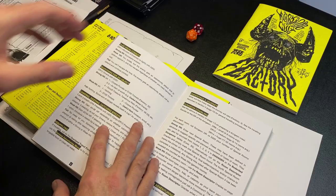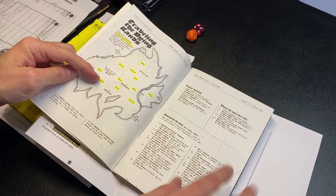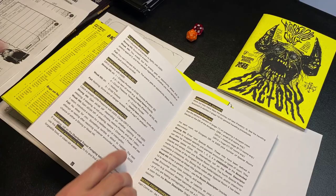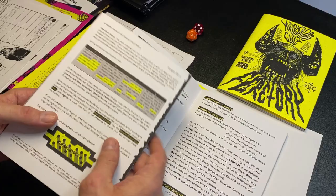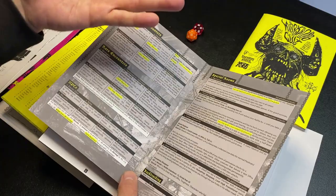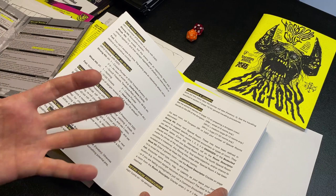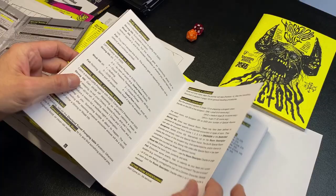Undertake a Journey is how you do overland crawls — you come back to the Ferretory, use the map to figure out how many days you need to travel, and roll for random events along the way. The dungeon crawl rules for Solitary Defilement are really simple: most dungeons have four special rooms and you're trying to find all four. The fourth special room is your objective room — where your boss or goal would be. As you progress, it becomes easier to find the next special room. Normal rooms use the oracles to generate what the room is, how it smells, what's in it. The last move is retire from adventure — ha, be serious.